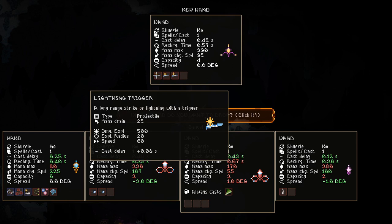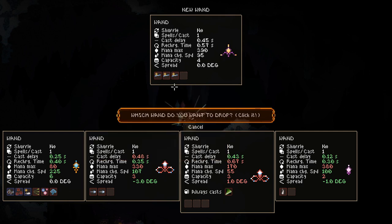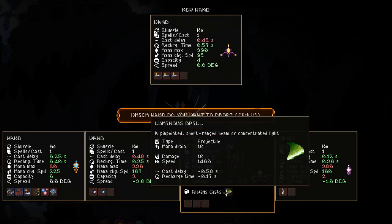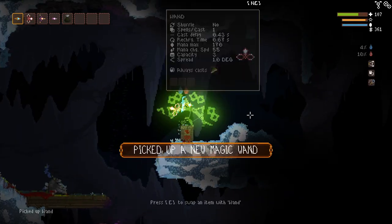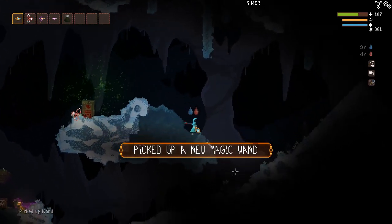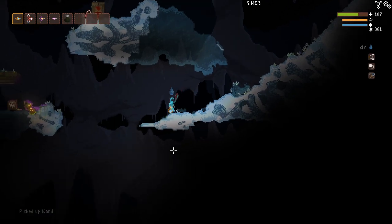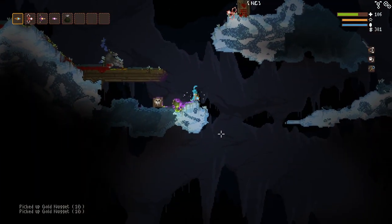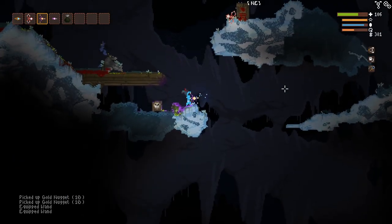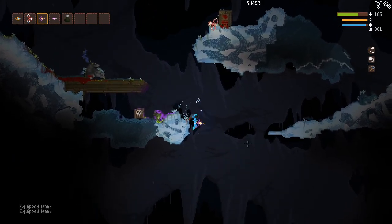We got ourselves lightning trigger. This is another interesting wand here. I really want to keep this but I really don't know if we're going to get to use it. I tried it out and it just didn't really work, so I think I'm going to swap it. It's sad to see an always cast go, especially when I used a perk on it, but at the same time I think we'll need it better elsewhere. And this wand is actually pretty cool — it turns into Zeus himself.